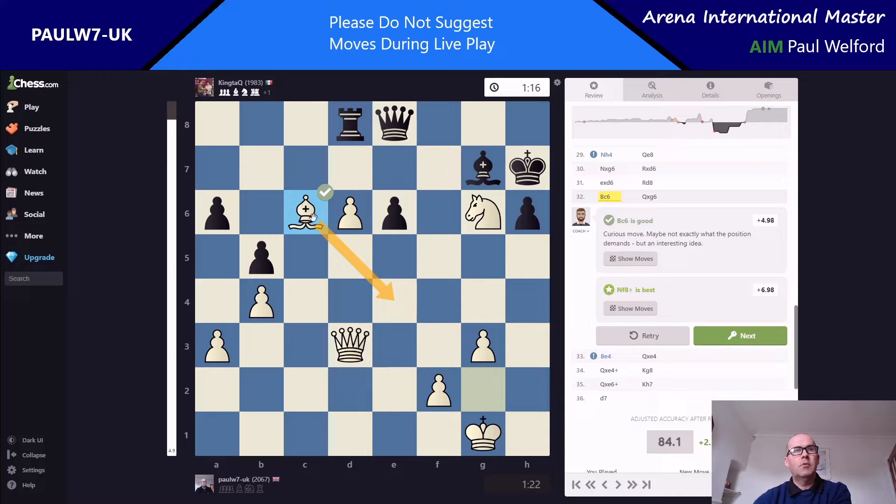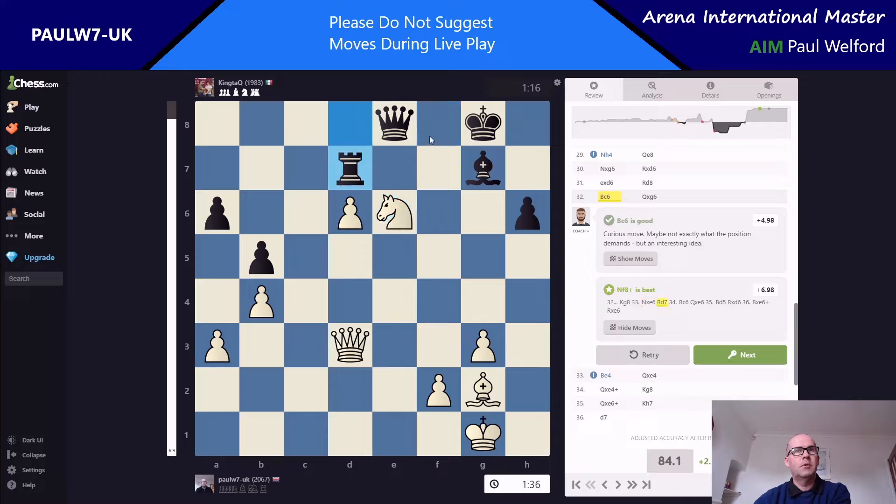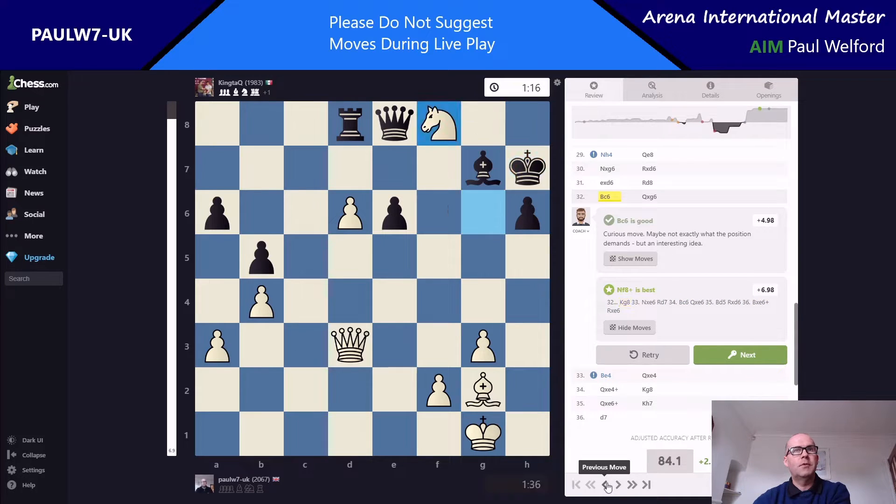Then the computer turns into a joke — it says I should have played knight to f8 instead. Flicking through the moves, it does actually lead to winning the queen as well, I think. The idea is: just take the pawn there, pin the piece, then wait for the queen to take and pin it. I mean, how can you see that at amateur level? That's just crazy — I would not have seen that if playing those moves manually.